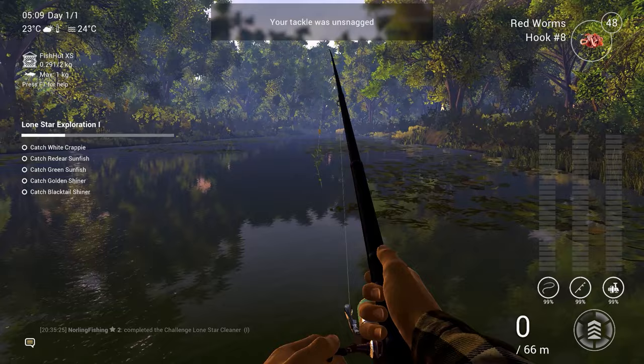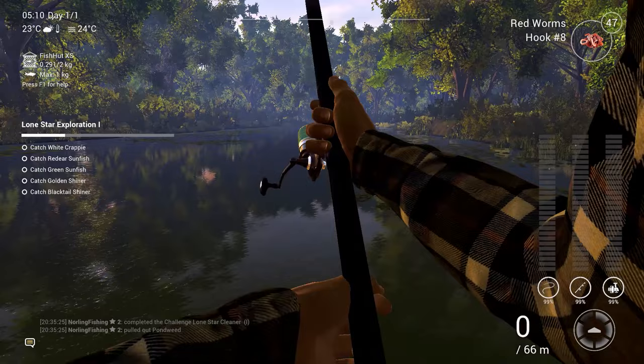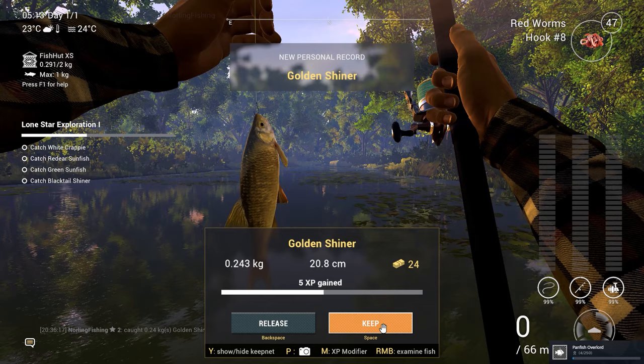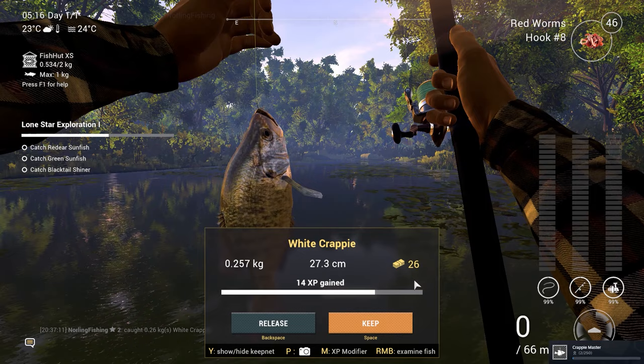Let's cast in and catch another fish, hopefully a new species. We got some weeds, but completed a challenge and got one premium currency. We'll be hoarding those premium currencies and not spending them. Another fish biting — a golden shiner, our second species! Now we need four more species. We just caught a white crappie — three fish, three new species, all ones we actually needed. Awesome!